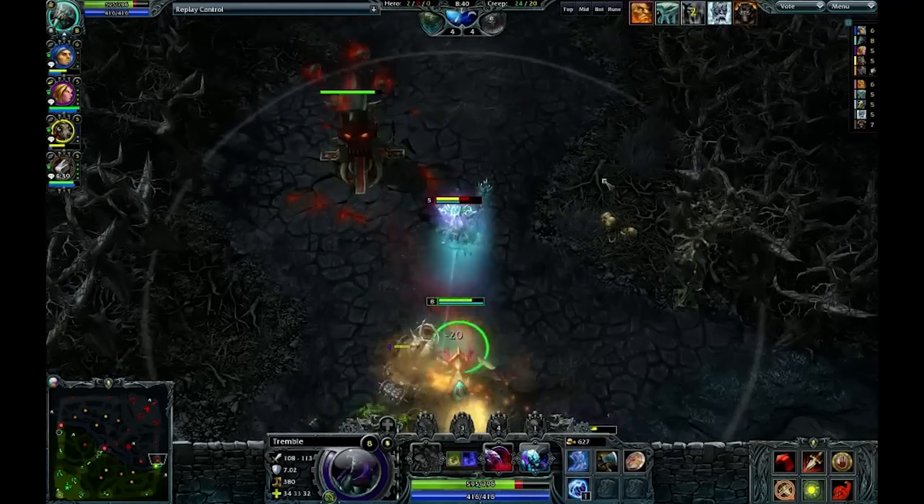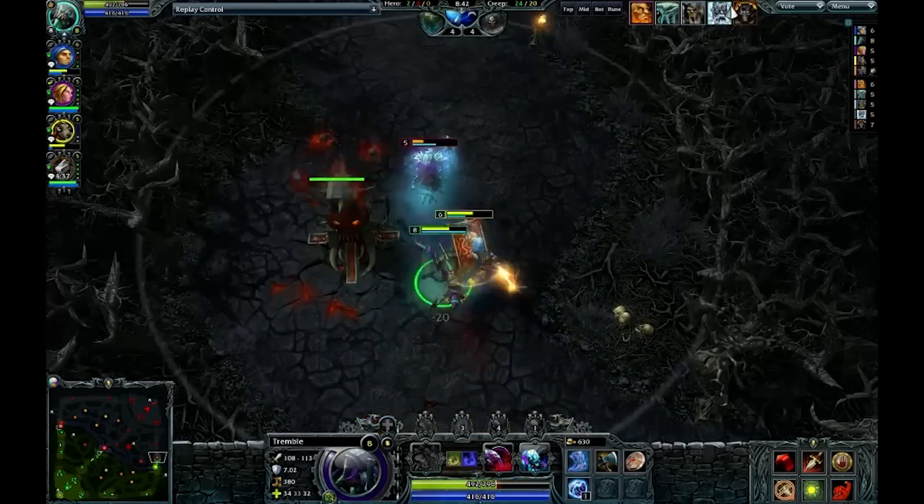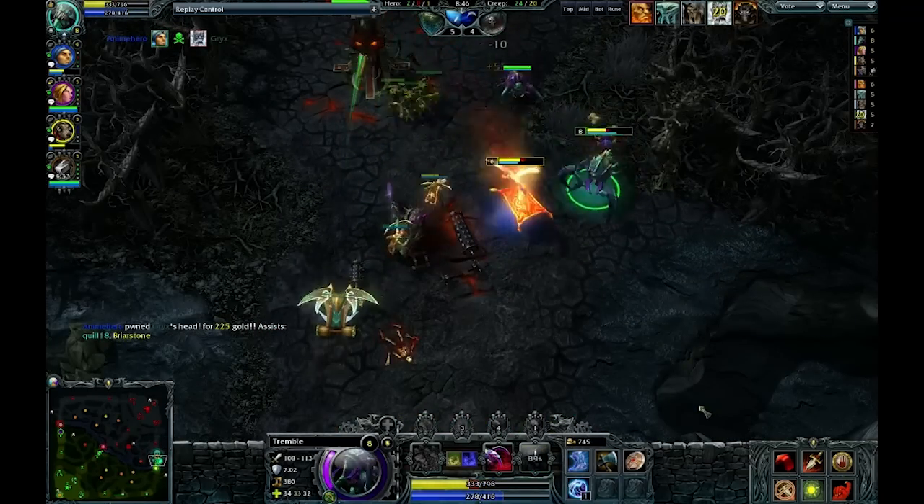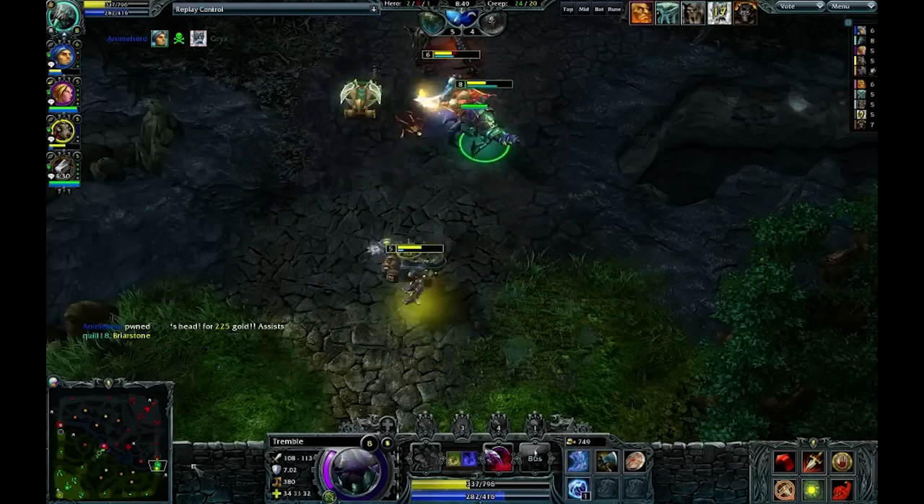It looks like we are going to open up on a Glacius, who comes out a little bit too far. I may be forced back from this tower here, and let Nomad take the kill. Apparently I never actually left tower range, so that was a little bit stupid.